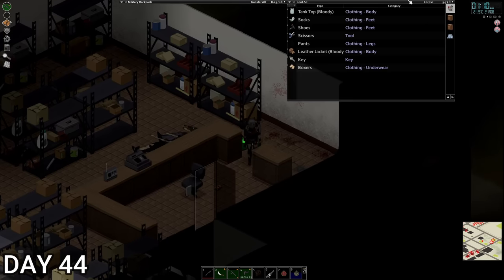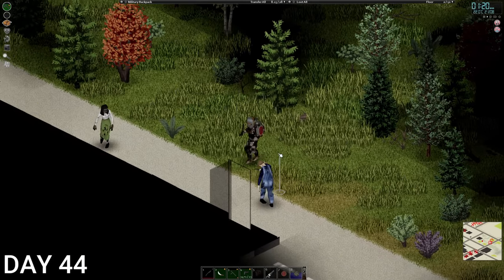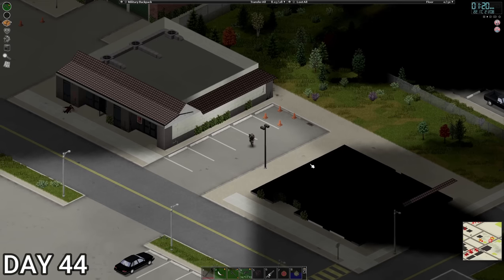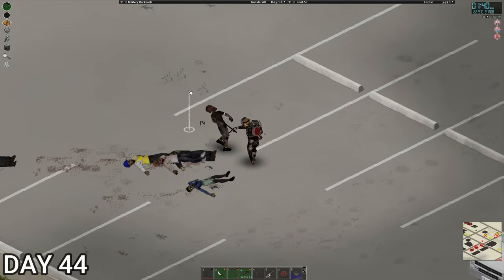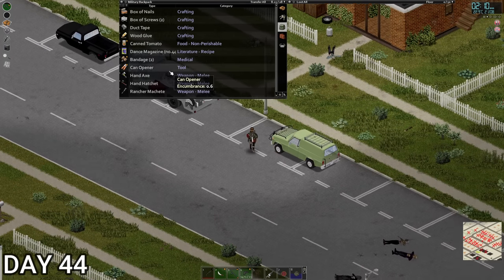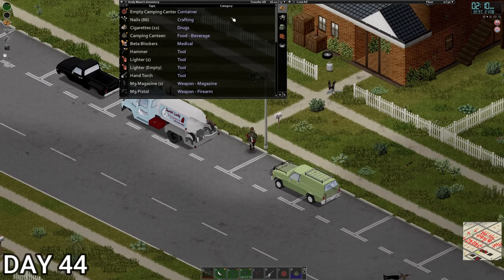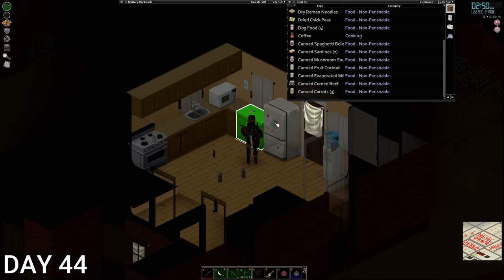We'll take a machete though — I'll always take a machete. Whoa, Jesus! I knew there were a few behind there but didn't quite expect that many. Looks like this is the bar. All right, we are home — going to drop some stuff off, have some food, and that's probably about it for today. A bit low on food to be fair.